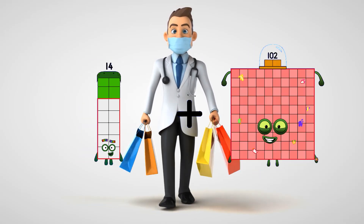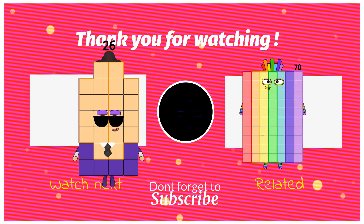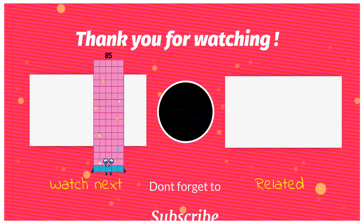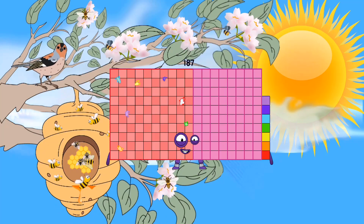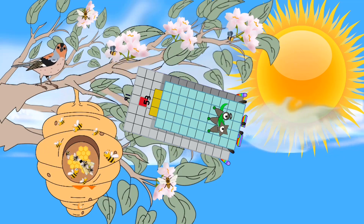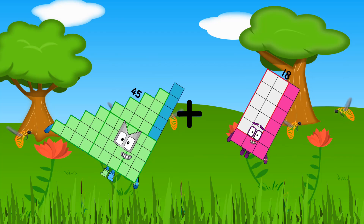14 plus 30 equals 44. 26 plus 66 equals 92. 85 plus 102 equals 187. 91 plus 53 equals 144. 45 plus 18 equals 63.